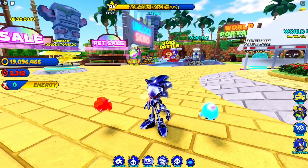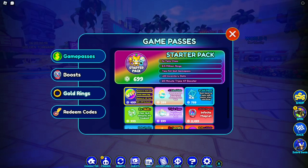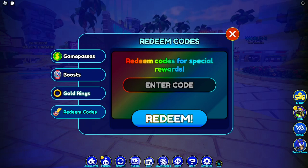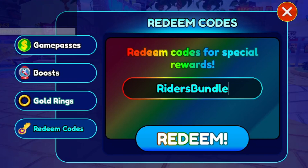To redeem codes, click on the Shop section on the right side, then go to Redeem Code — this is where you type all the codes for Sonic Speed Simulator. Make sure you type exactly what you see because these codes are case sensitive. The very first code is 'riders bundle'. This code should give you 50 race tickets, and there is a racing event going on right now.